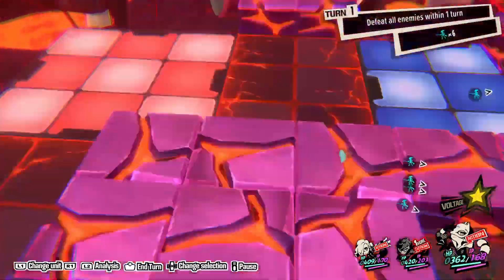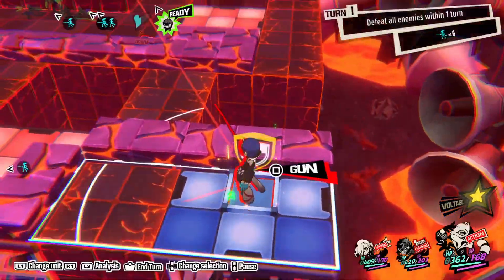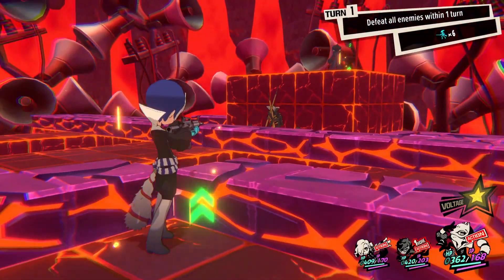Triple threat 1. Move Morgana and Joker into position and perform a triple threat to eliminate a huge group of enemies, as seen in the image above.